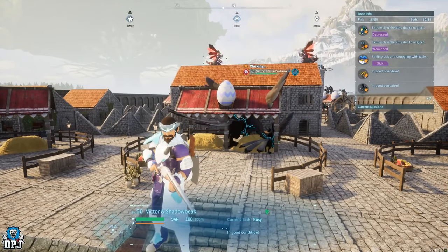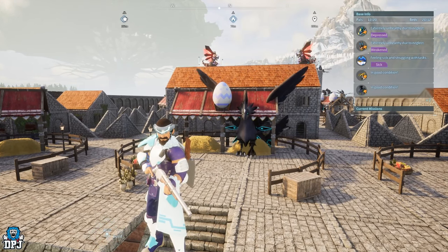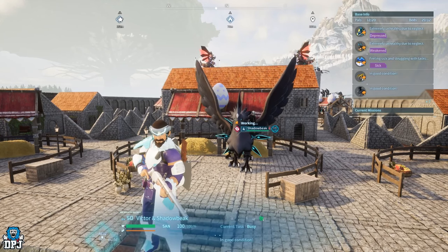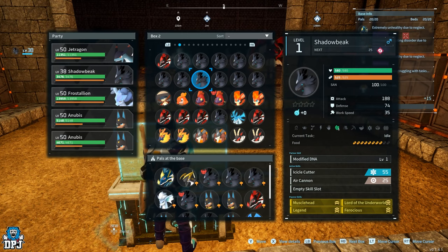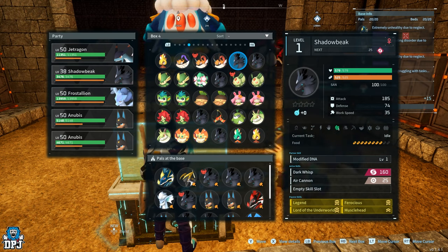Once you eventually get that Shadow Beak with all four passives, you now have the perfect Shadow Beak to breed with Victor's Shadow Beak to hopefully get that baby Shadow Beak with all four passives and the Dark Wisp skill. Keep in mind - if the Dark Wisp skill isn't there when the baby Shadow Beak is born, I don't think you will ever learn it, so keep breeding away until you get it. It's definitely worth it. Eventually you will get that Shadow Beak with all four passives of Lord of the Underworld, Legend, Musclehead, Ferocious, and the Dark Wisp skill.